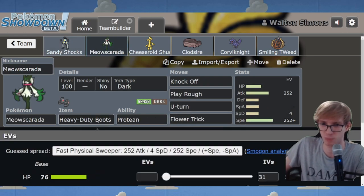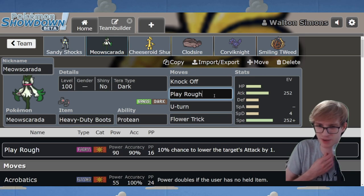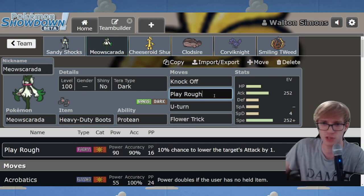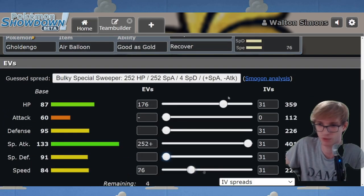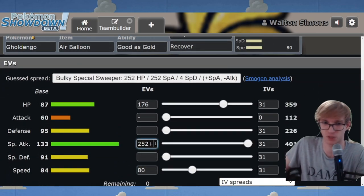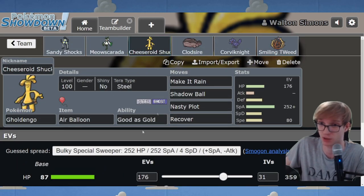I've tried out a pivoting Meow Scarada set with Play Rough over the more standard Sucker Punch. I thought this would be a good fit, but there were issues I discovered later. For the Gholdengo, I stuck with your initial idea of the bulkier Modest Gholdengo - no problem with that at all. Modest is very nice on Gholdengo and really enhances your damage output a lot.